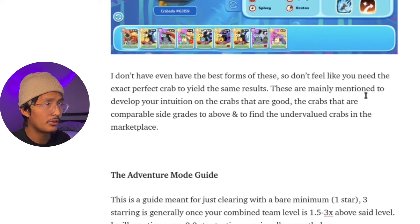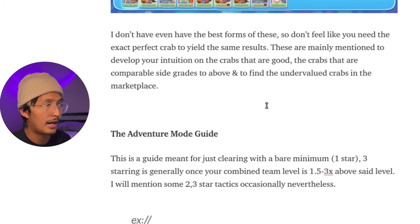You don't need to have the best form, but these are mentioned so that you can develop your intuition on the crabs that are good, buy comparable side grades, and find undervalued crabs in the marketplace.